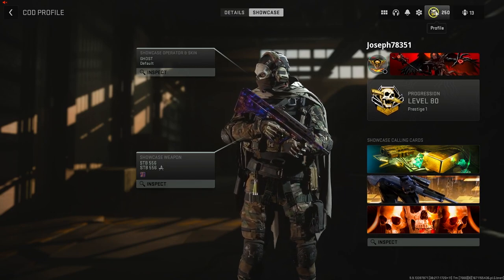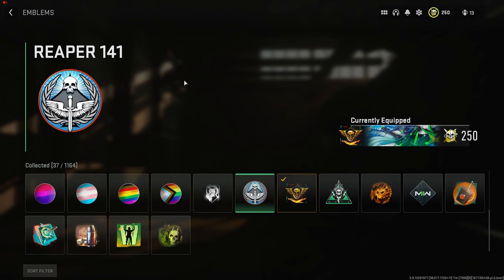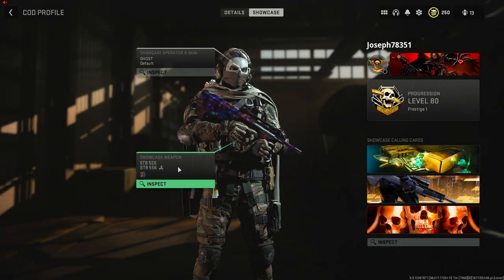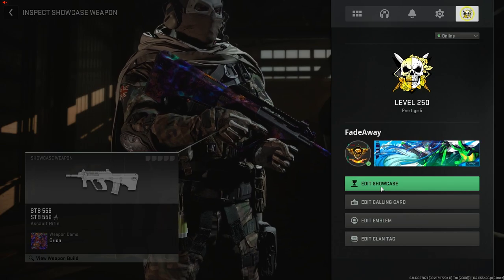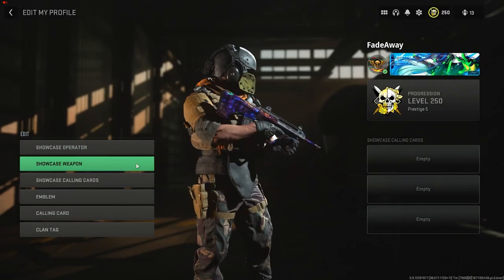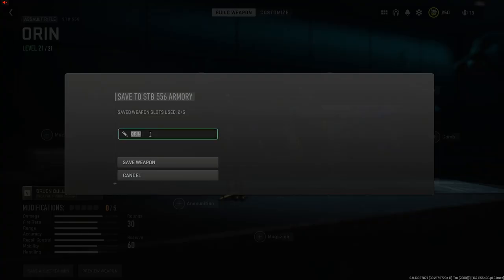On the showcase screen, go to your level at the top, then Profile, and edit your emblem. Back out from that screen, then click Showcase Weapon. Go up again to Level, click Profile, then click Edit Showcase — now you'll be holding the weapon. Go to Showcase Weapon, then Gunsmith.